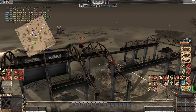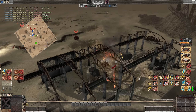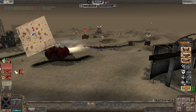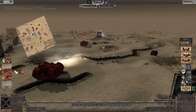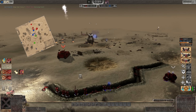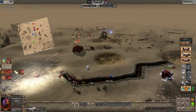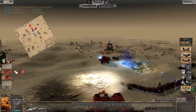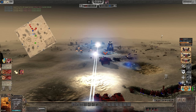Oh, they've got Wraithguard — Christ. They have a Dreadnought. Wraith Lord just took a big hit. What's this? Contemptor Dreadnought with assault cannon — yes! Get the Contemptor in. Hold the line, brothers. Where's that assault cannon? That artillery piece. Wraithguard is strong.